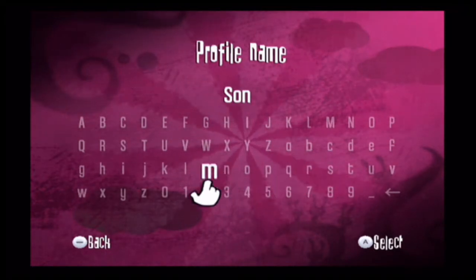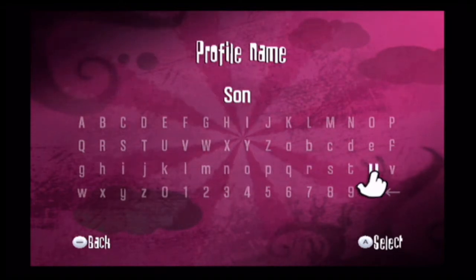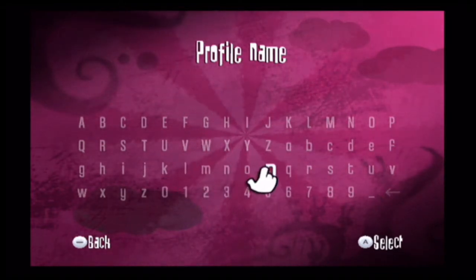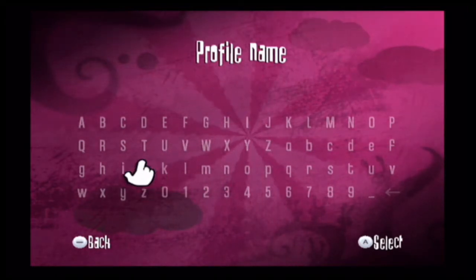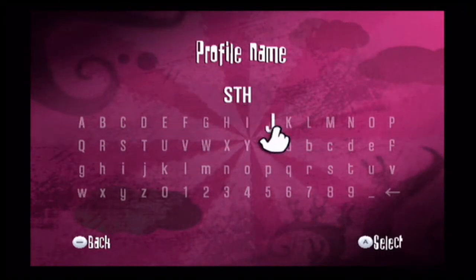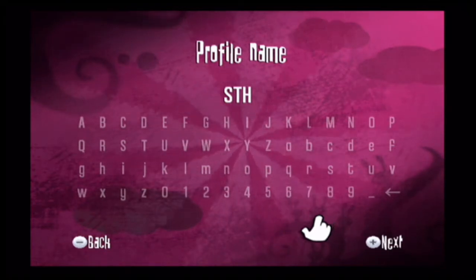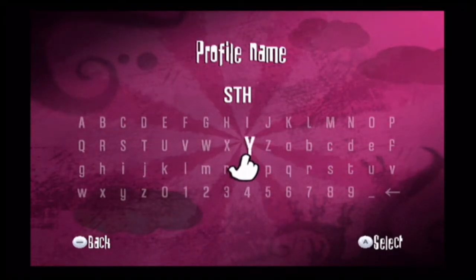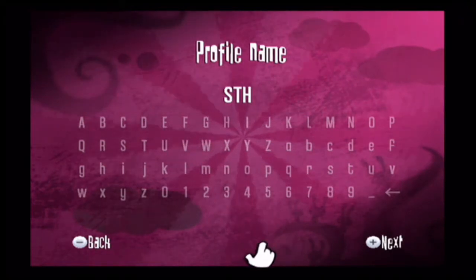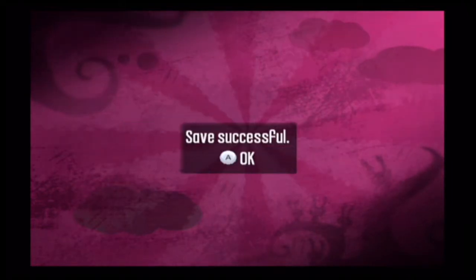We'll use the name 'S' for Silver, Shadow, or Sonic — whatever you want. Since I'm Silver the Hedgehog, I think we should go for STH, which stands for Silver the Hedgehog for short. Unlike the future games, this one does allow adding more names to the table. So let's begin with Rayman Raving Rabbids for the Nintendo Wii.